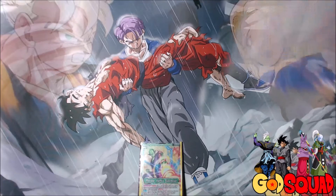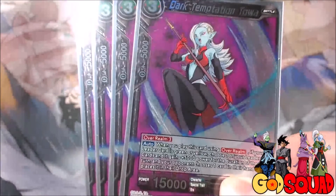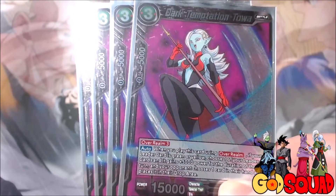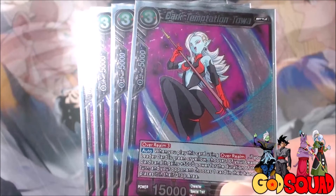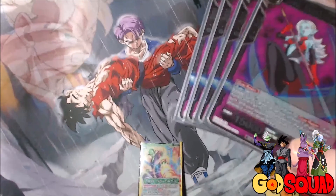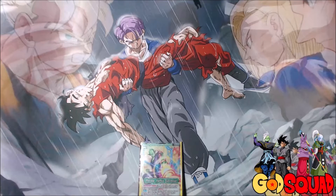Then, since our leader is green, we run 4 Dark Temptation Toa. She's a 3-cost, 15,000. When you play her using Overrealm, if your leader is green or yellow, you choose one of your leaders — it gets 5,000 power for the duration of the turn and your opponent chooses a card in their hand and places it in the drop area. It's really nice with the Piccolo leader because if you have Namekians on the board, he's got Critical, and then also gets the extra 5,000 boost from Toa. And just making your opponent discard a card is nice, plus she fuels next turn's Overrealm.